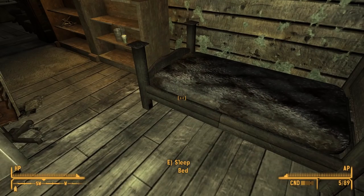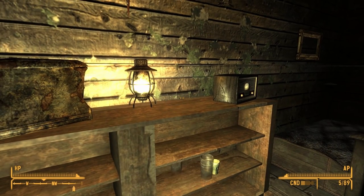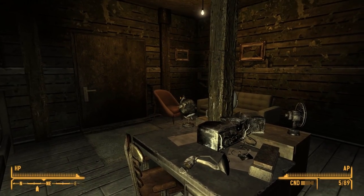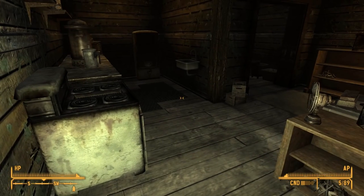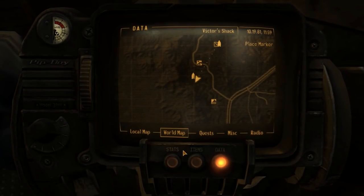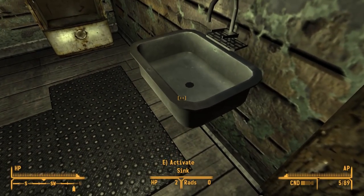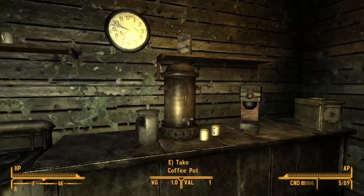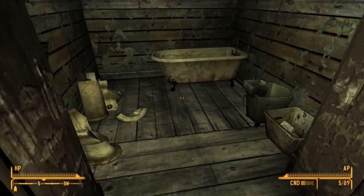There's a bed that I can actually use. I guess he's not going to use it, and this isn't marked as theft. Does that mean I can take these? Energy cells - I will use them. And a weapon repair kit. Wow, and nothing is stealing, so I guess he's a really hospitable guy. And we can use the sink - that was good. I might be hanging out at Victor's house from now on. Energy cells and a stealth boy - very cool. Thank you, Victor.